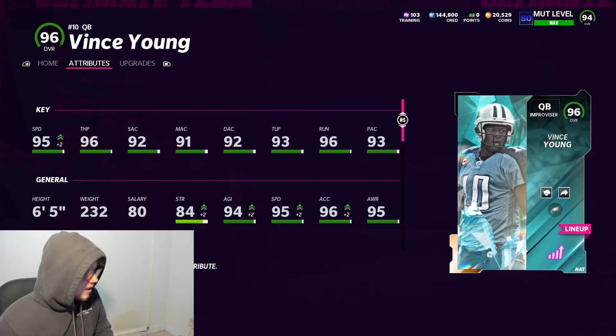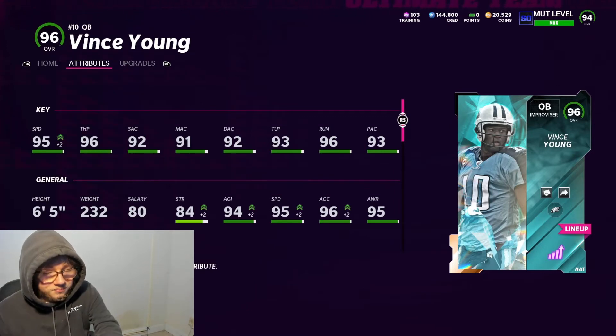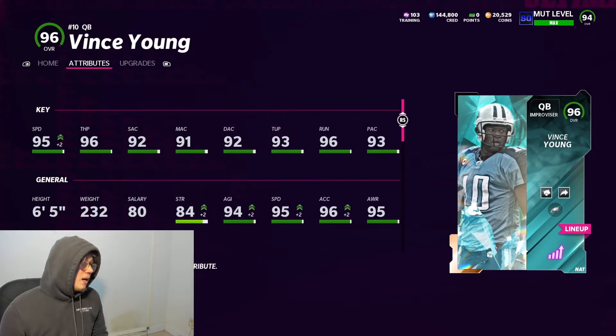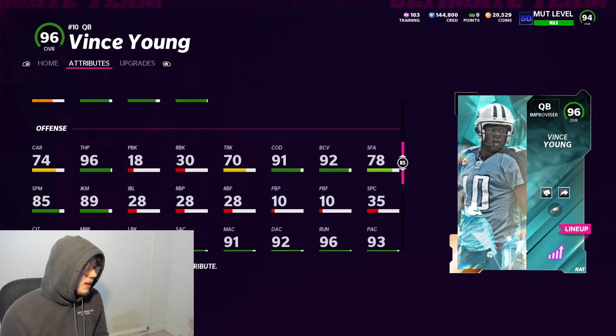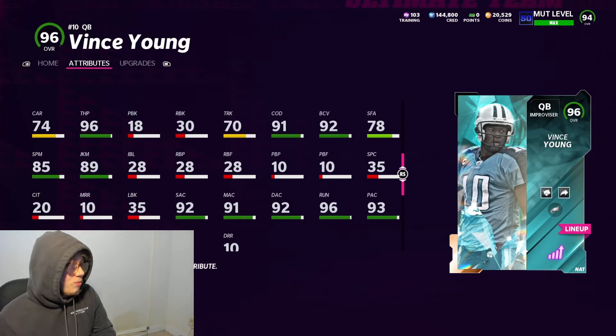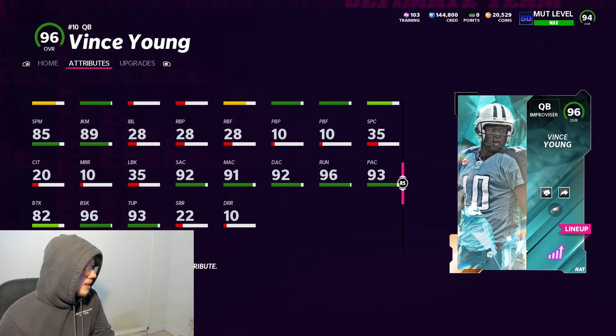He's six-foot-five, 232 pounds - having a tall quarterback does make a difference, trust me. He's got 95 speed, 96 throw power, 92 short, 91 medium, 92 deep, 93 throw under pressure, 96 on the run, and 93 play action. He has 84 strength, 96 acceleration, 74 carrying - hopefully that's not a problem getting sacked in the pocket - 70 trucking, 91 change of direction, 78 stiff arm, 85 spin, and 89 juke.